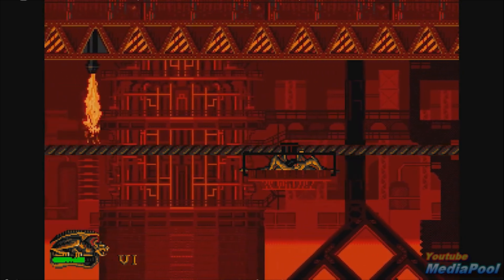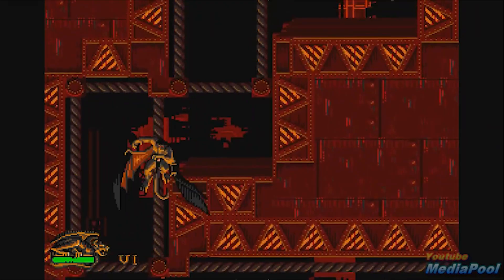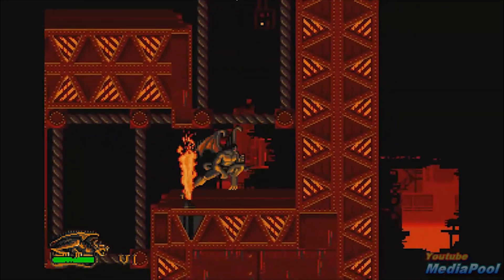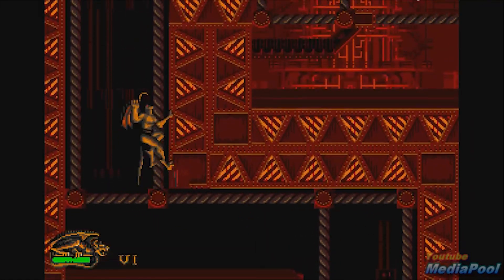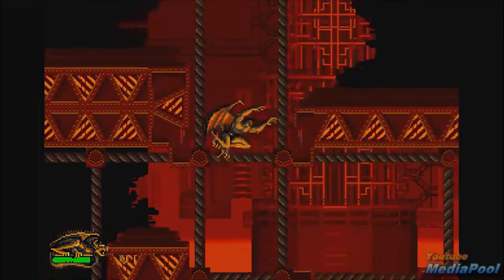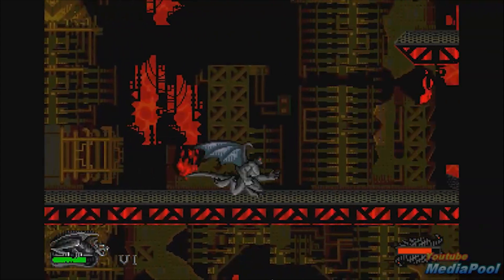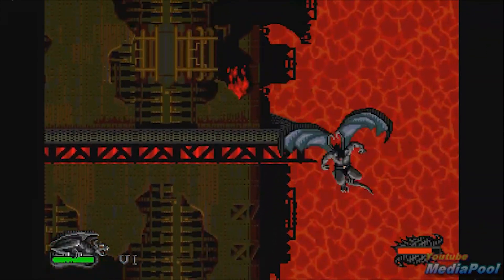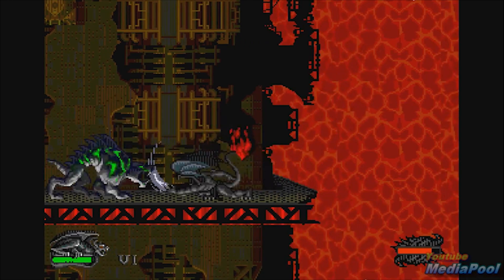The game's graphics capture the distinctive visual style of the Gargoyles animated series. The character sprites and environments are well-designed, bringing the Gargoyles universe to life on the Sega Genesis. The visuals showcase a mix of dark and atmospheric settings, reflecting the tone of the show. The graphics contribute to the immersive experience, allowing players to engage with familiar characters and locations.